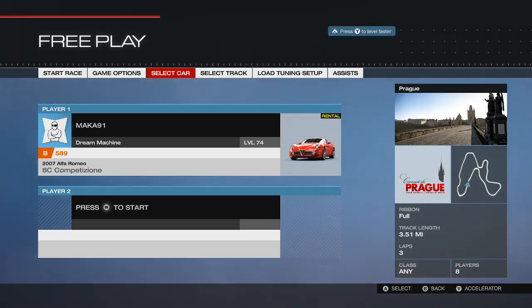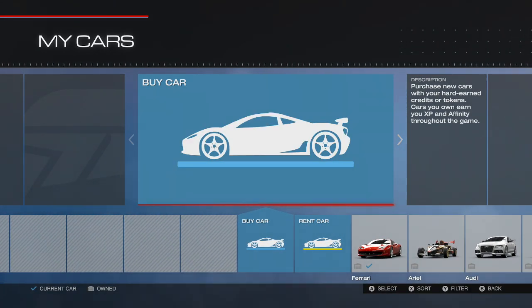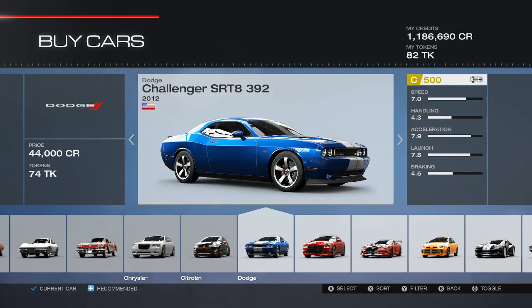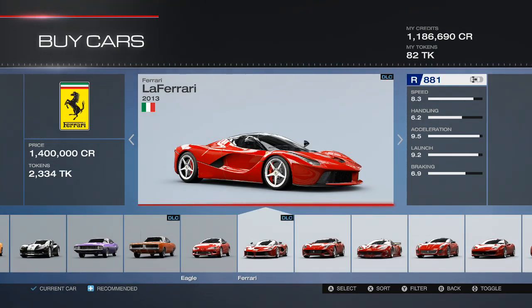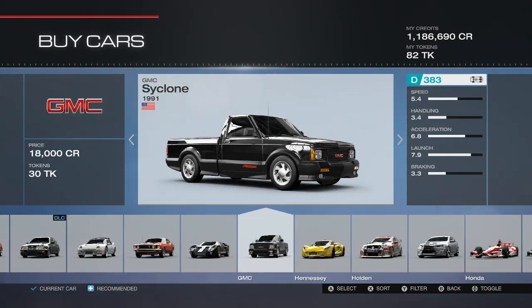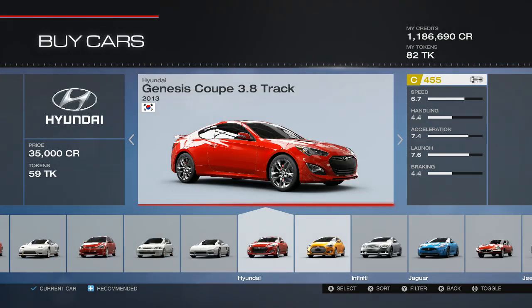Now there are a few limitations. I don't actually want to use the Alfa Romeo, so I'll switch back. You can keep going back and forth — as long as there's a car in the rental slot, you can go to buy car and choose any car you like. I'm going to choose the Koenigsegg Agera because I want to test drive it, but it's super expensive and I'm probably not going to buy it anytime soon, and I want to see if it's any good.